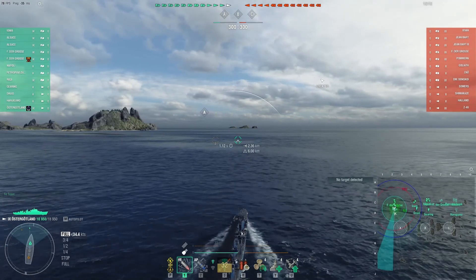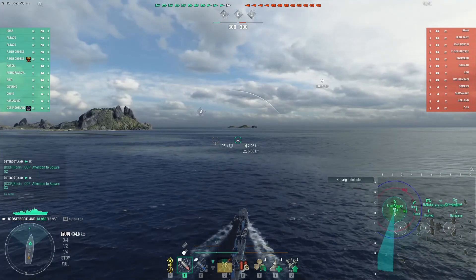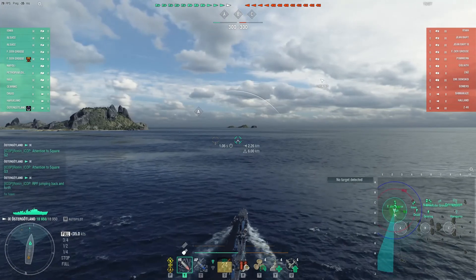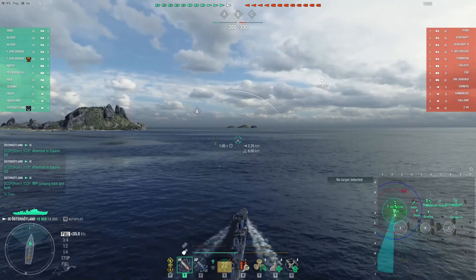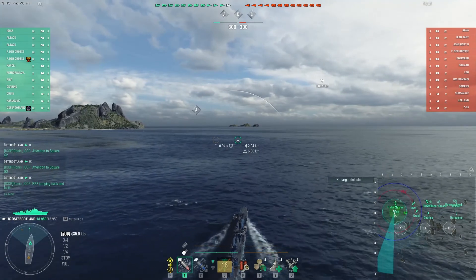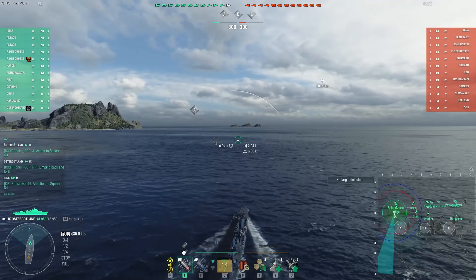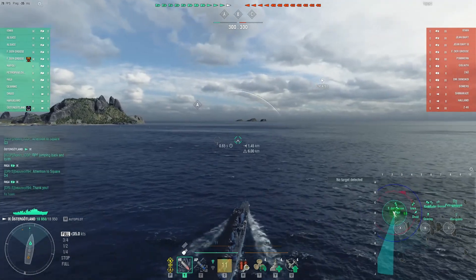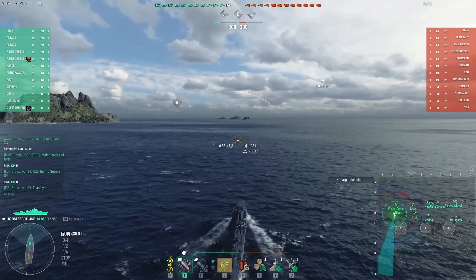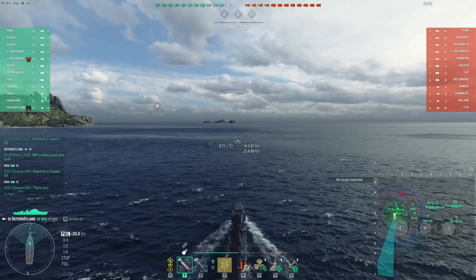I know a lot of people like to head for that little gap or convergence of island and cap circle, but so often that area gets torpedoed as soon as enemy torpedoes come up — they just throw torpedoes there in anticipation, particularly for radar cruisers sitting right there. Now I can see I've got Druid headed this way.